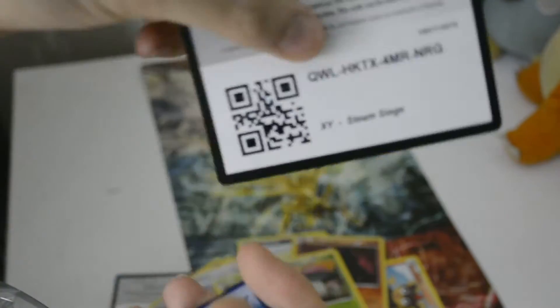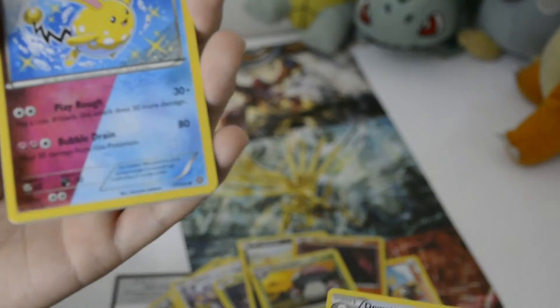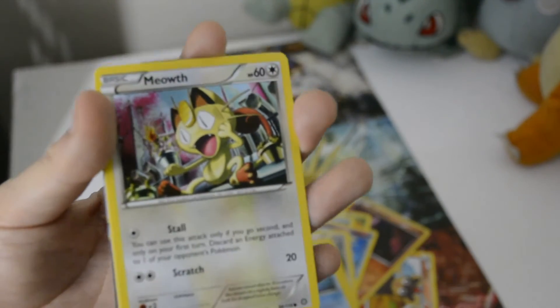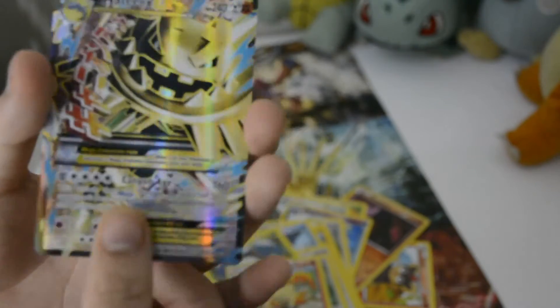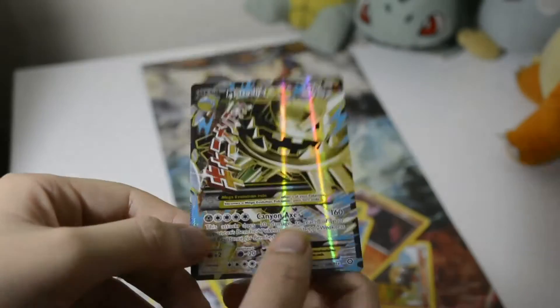Next booster. Another card for you guys. First card: Dirt Watt, a shiny arm, Azimura, Persian, Mareep, Mareep, Mantine, Meow Mouth, La Vesta, a Fletching. Reverse Holo is a Rapidash. And oh my gosh, it's a Mega Steelix EX! Wow. Too bright. Wow, good.